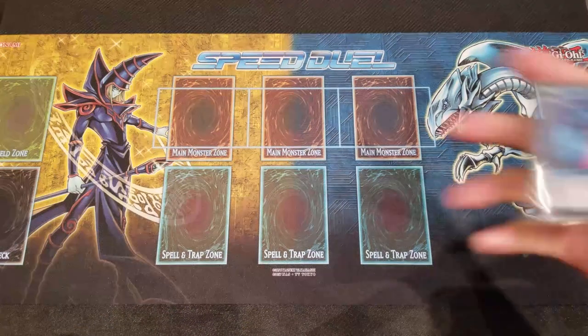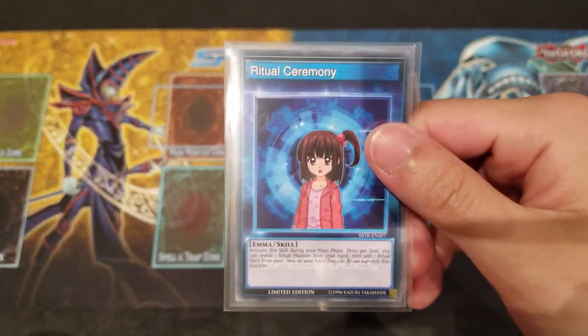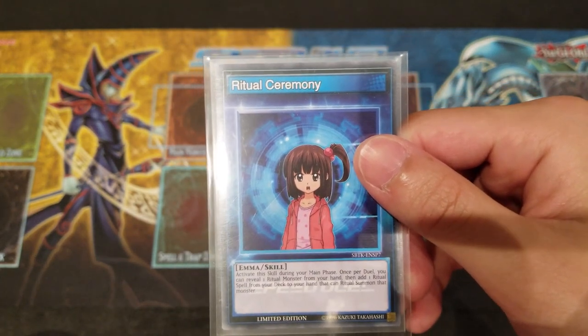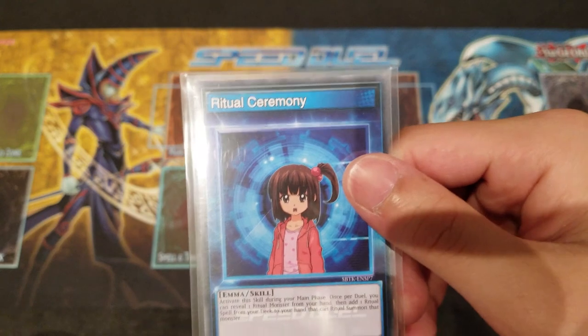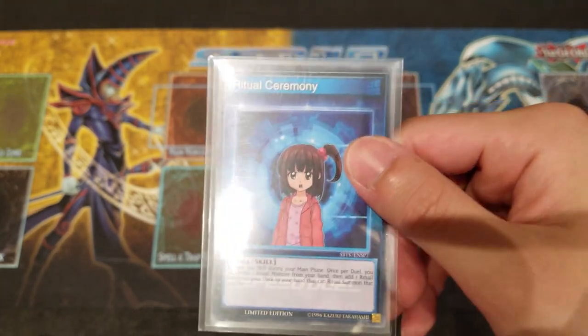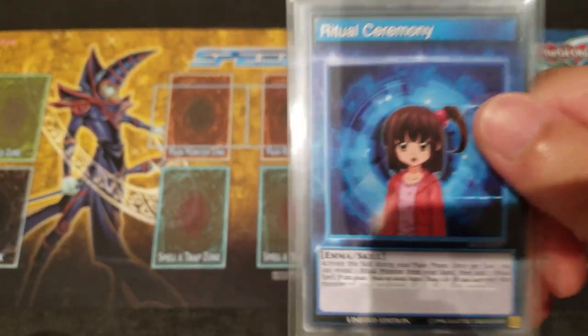With the skill, moving on, we do play Ritual Ceremony, Emma's skill right here, simply because it's just the fastest searcher that really helps allow you to bring out Fortress Whale as quickly as possible. It works very well with this deck, and basically you want to use this skill as often as you can and as soon as possible.